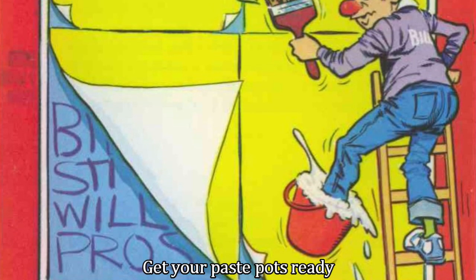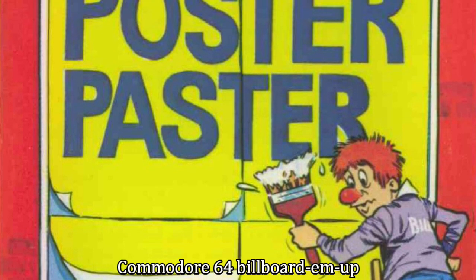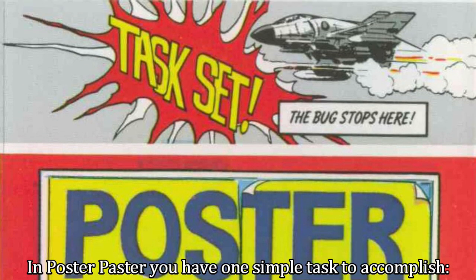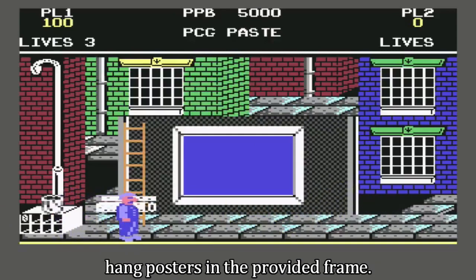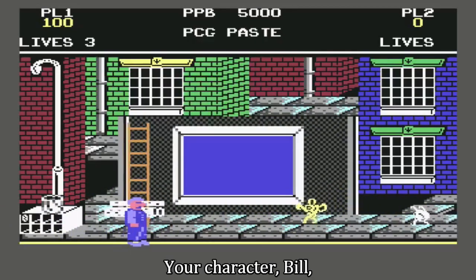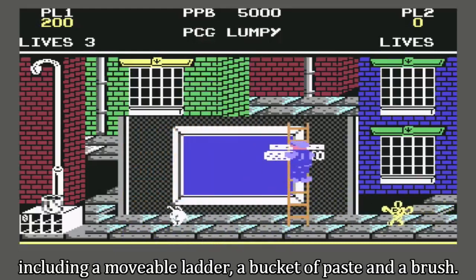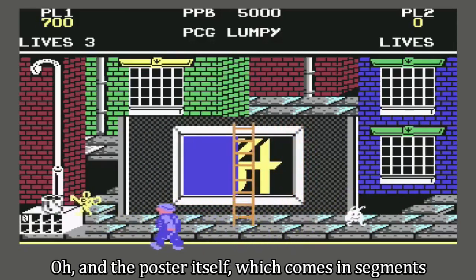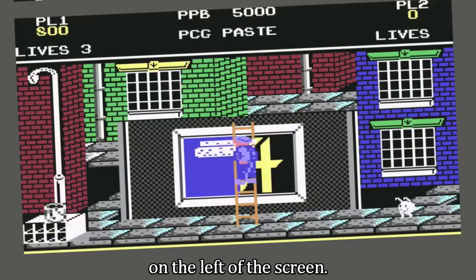Get your paste pots ready, because here's Taskset's 1984 Commodore 64 Billboard'em Up, Poster Paster. In Poster Paster you have one simple task to accomplish: hang posters in the provided frame. Your character, Bill, has all the tools of the trade at his disposal, including a moveable ladder, a bucket of paste and a brush, and the poster itself, which comes in segments and is stored in the rack you can see on the left of the screen.